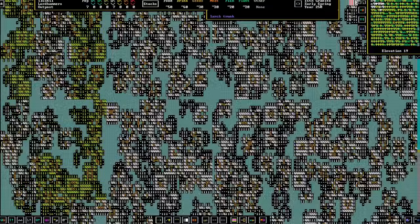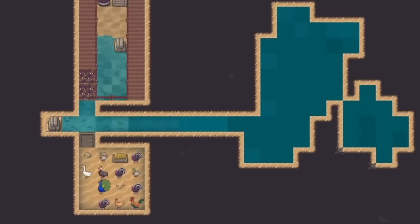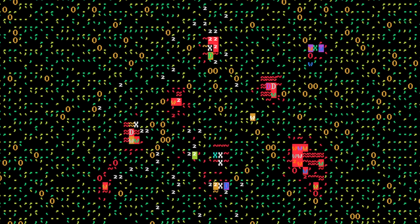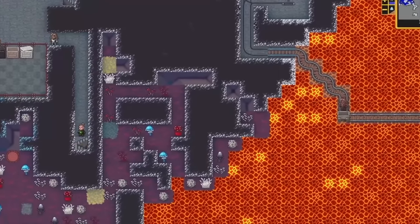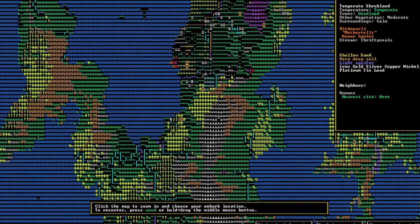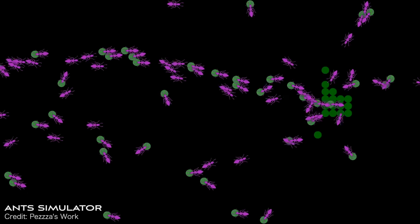Trying to actually beat Dwarf Fortress is potentially even more complicated, but I think that bewildering intricacy is the point to an extent. In the original text-based game, you manage countless entities represented by letters, which can be overwhelming, but also mesmerizing. I know I'll never fully comprehend this gargantuan bio-network, but that just makes it feel more like an actual world — the kind of ecosystem you could spend a lifetime studying. Of course, you could also spend a lifetime studying the smallest ecosystem.